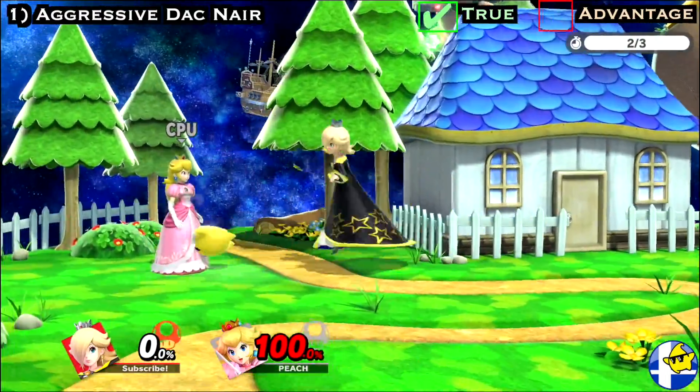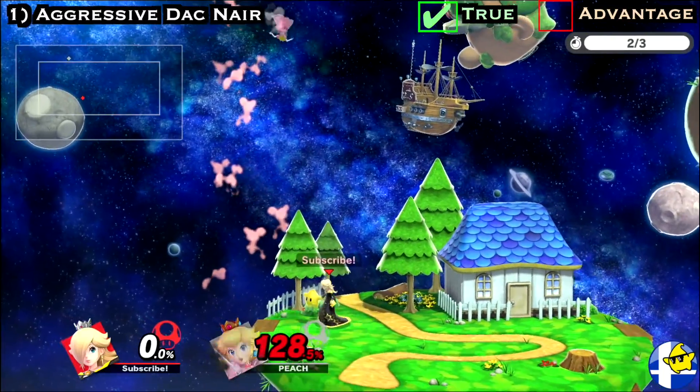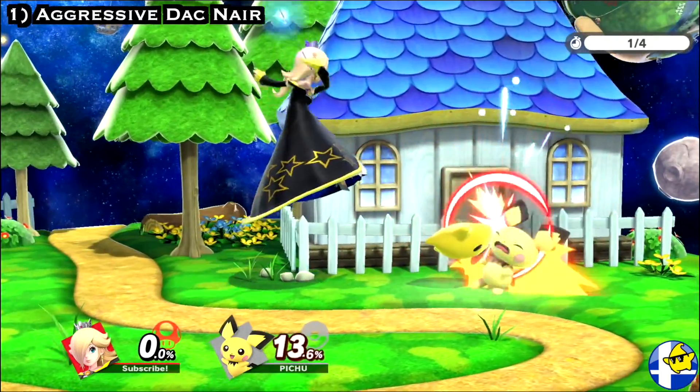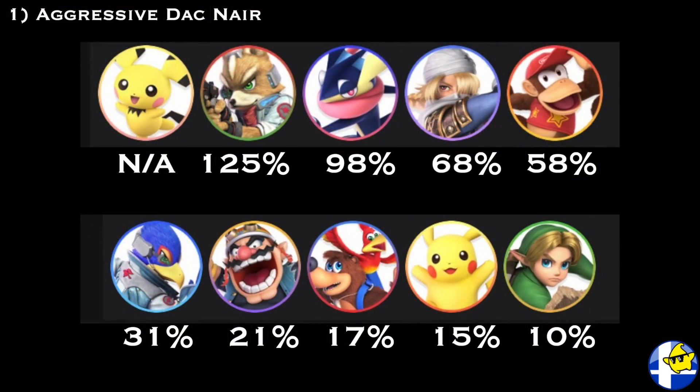And at high percent, the sequence can act as a kill confirm, which we'll cover in the next section of this video. Just keep in mind that the Nair followup will not connect against all characters at 0%. Here's a list of the minimum damage needed for Luma's dash attack to combo into Rosa's Nair against each character.